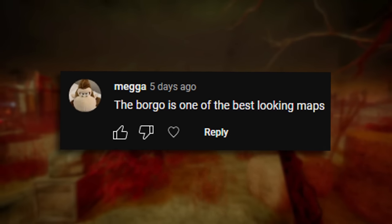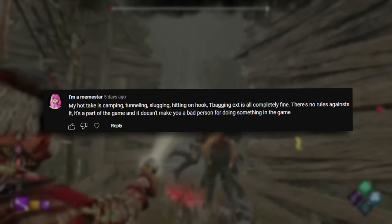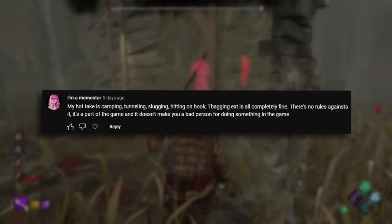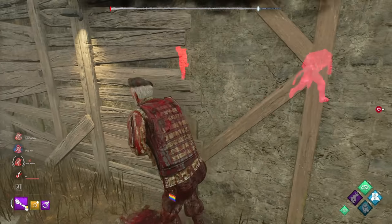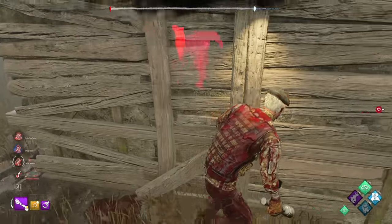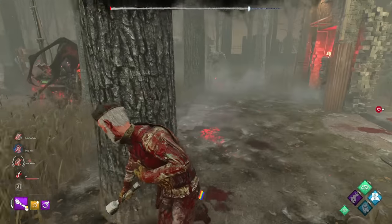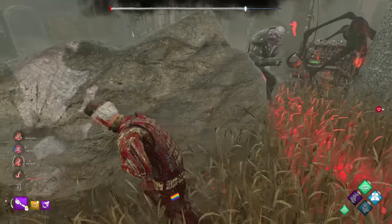The Borgo is one of the best looking maps. Now that is the hottest take on this list. My hot take is camping, tunneling, slugging, hitting on hook, teabagging, et cetera, is all completely fine. There's no rules against it — it's part of the game and it doesn't make you a bad person for doing something in-game. Like this is just true. It may be boring — I completely think that most of this stuff is boring or cringe — but it doesn't make you a bad person. You're allowed to do it. Personally I don't do any of these things because I want the other party to have fun, so I just play normally. But if you do these things, there's really not a problem with it.